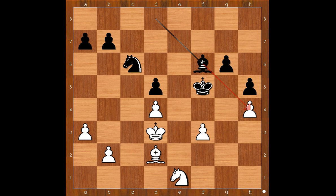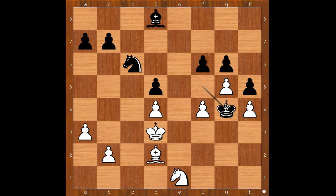If g takes on f6, bishop takes on f6 and the pawn on h4 is dead while black's pawn on h5 is marching. So we have f4, but now king to g4.